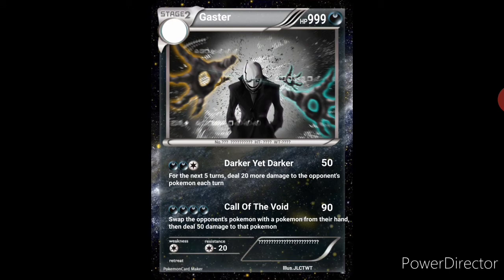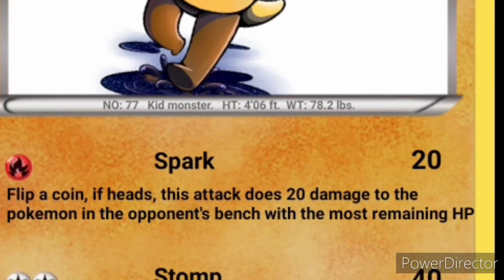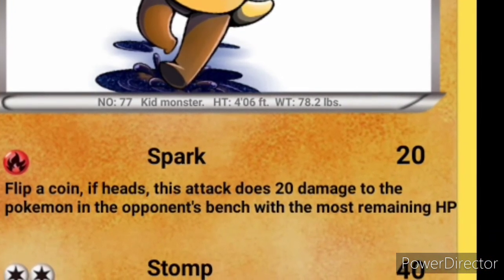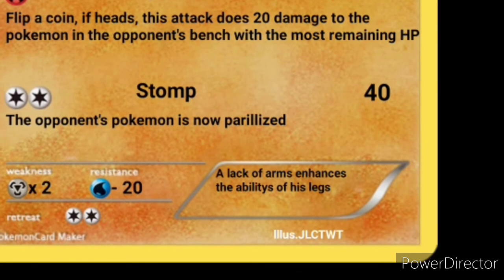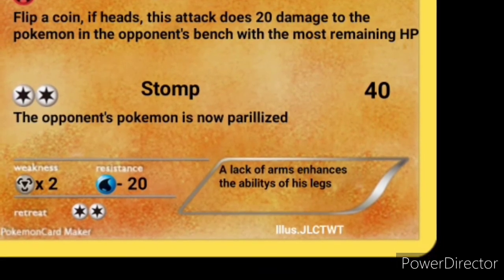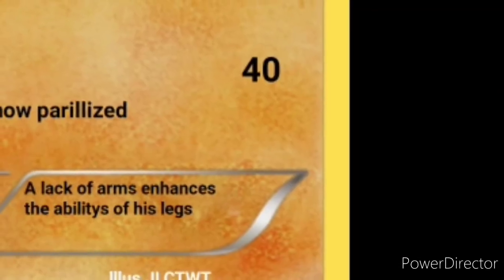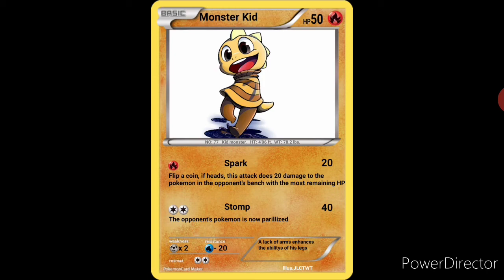Let's move on to the next card. For the second to last card, we have one of my favorites — Monster Kid. 50 HP, a fire type, obviously a basic. Spark: 20 damage, 1 fire energy — flip a coin, if heads, this attack does 20 damage to the Pokemon in the opponent's bench with the most remaining HP. And then we have Stomp: 40 damage, 2 colorless energies — the opponent's Pokemon is now paralyzed. For his description: a lack of arms enhances the abilities in his legs. One of my favorite cards that I have made. The picture is pretty cute too — whoever made it, you did a great job.